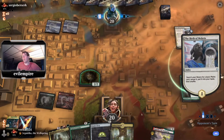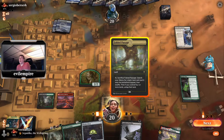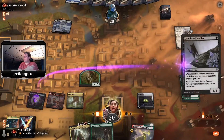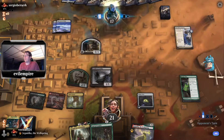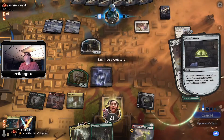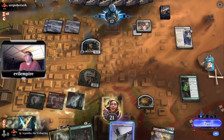Birth of Meletis fetches them a Plains next turn but right now just gets a Plains. Do we get Cat-Oven down? That's probably the best play — I'm not going to be sinking mana into Class yet, which means I can't attack with the wall very easily until turn five. Opponent has their 0/4 Defender. Banishing Light goes after the Oven — use that Oven. I'll hang on to that trigger to use off Trail of Crumbs on my next turn. Banishing Light is very susceptible to Binding here.